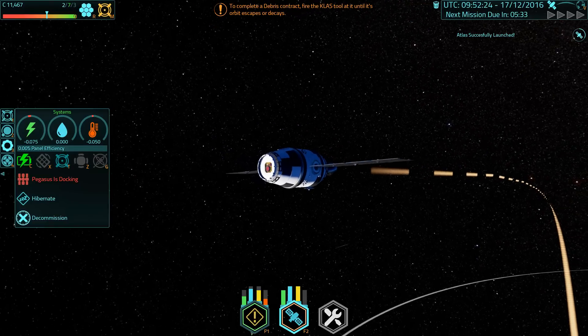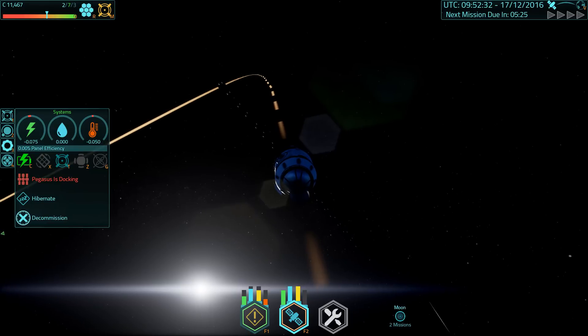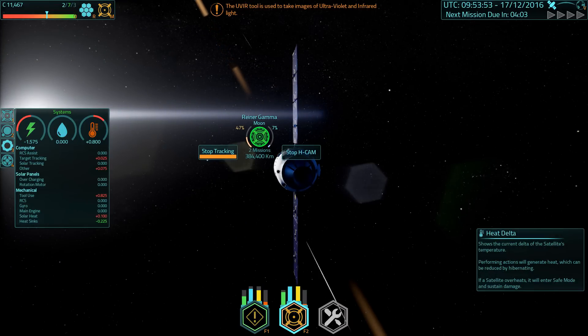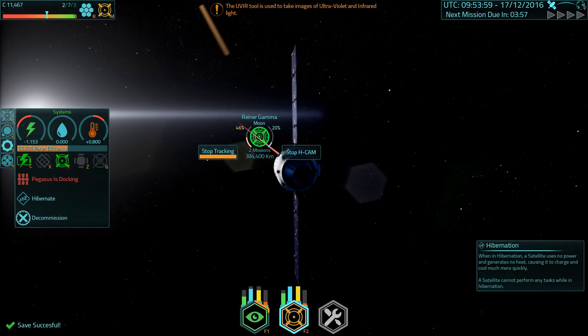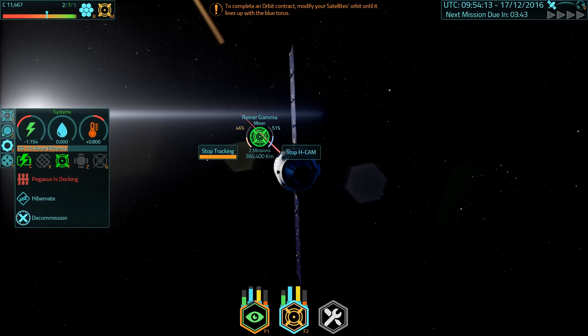Now we have this truly awesome spacecraft, fully powered and fully chilled. So let's select a target and go do some science — Reyna Gamma on the moon. Turn on the camera. Now you can actually see that the heat sink on this is now a whole lot more efficient. When I was rotating to target, I wasn't worried about my temperature rising because my passive spacecraft without running the H-cam was actually cooling down. Which is such a change. And then of course the instrument is so much faster — look at those numbers going up fast.